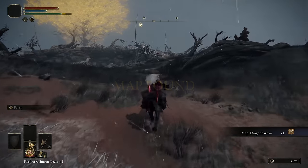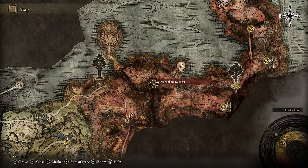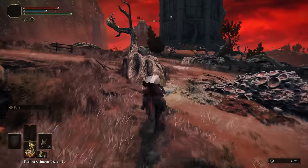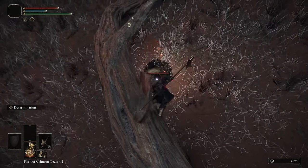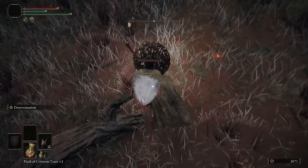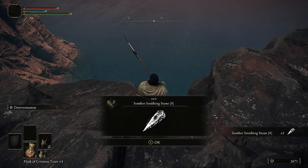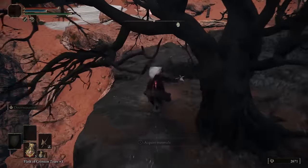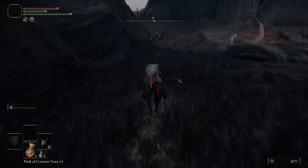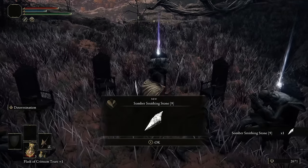Then head slightly further west to grab the Dragonbarrow West Site of Grace. There's a little tower to the northeast we're heading to. When you approach it, you'll see a Scarab out front — approach from the right side so that when you aggro it, it heads towards the cliff. Just keep following it that direction and nudging it until you get it all the way off the cliff, since our damage isn't that high yet. This rewards us with a Somber Smithing Stone 8. And we can grab a Somber Smithing Stone 9 just a couple feet away — make your way down the hill and back around to the base of the tower, where on the ground in the middle of all the chairs there's a Somber Smithing Stone 9. So now all we need is Somber Smithing Stones 1 through 7.